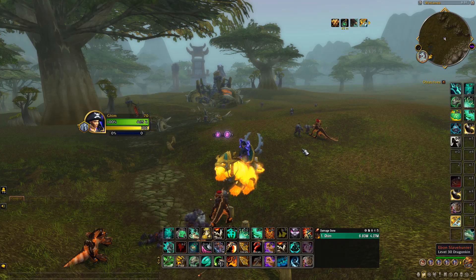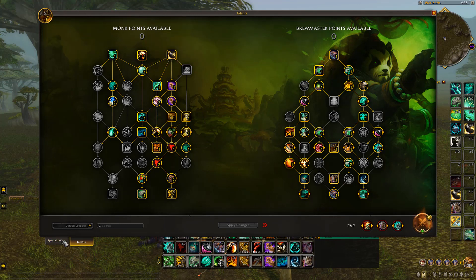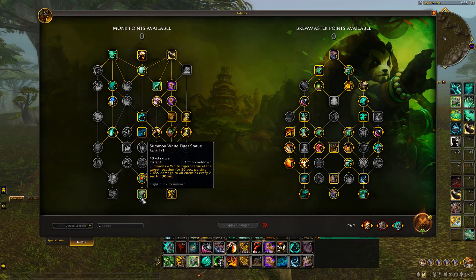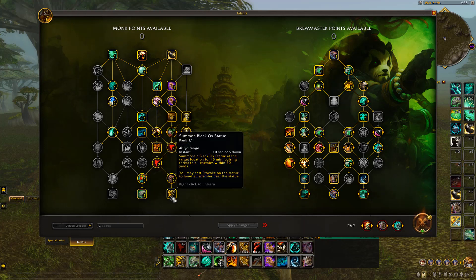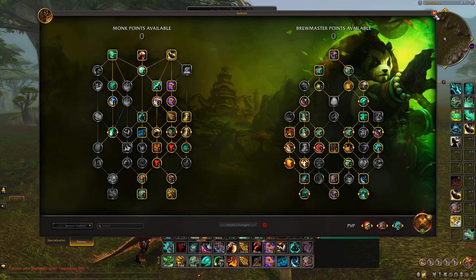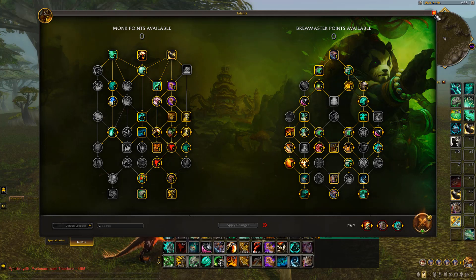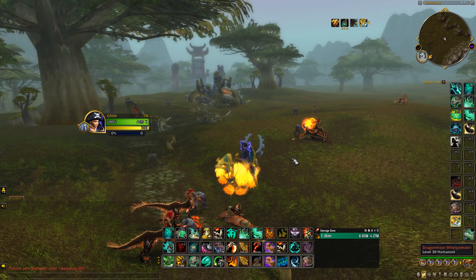To do this farm you obviously want to be a monk — specifically Brewmaster spec. You want to have Summon White Tiger Statue and Summon Black Ox Statue, which are two very important abilities for this. You also want to have the talent Rushing Jade Wind. All these abilities will help you be more AFK with the farm.